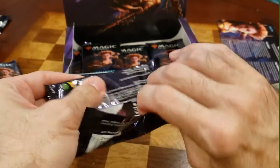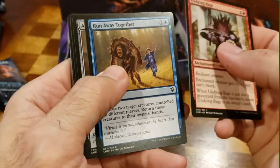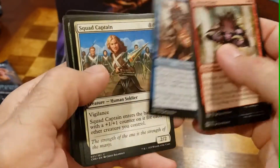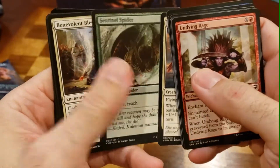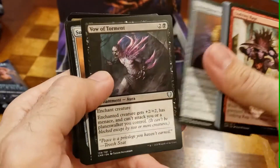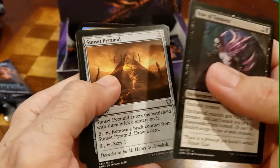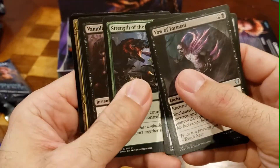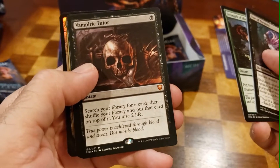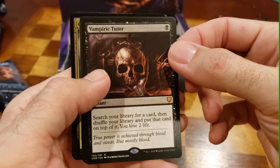Again, so far we're at four Mythics — no Lotus, no Mana Drain. Let's hope for the best. By now we've pretty much seen all the commons we can spare, so let's get through these a little faster. Kind of neat. Really? For six? Are you kidding? All right — yeah baby! There we go, there's some money! There's some investment recouped. I mean, I'm going to use the hell out of it. Five Mythics so far in this box — very nice.